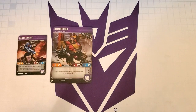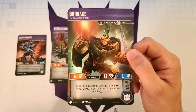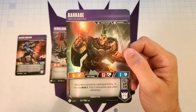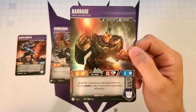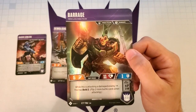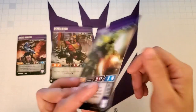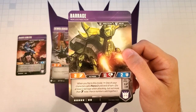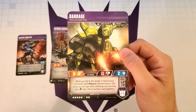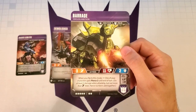The next character is very similar in the way he operates with Aimless, and that is Barrage. His bot mode ability says while this is attacking a damaged enemy, this has Bold 2. It's interesting to have a character with bold in a deck that has primarily blue icons, but because of how Aimless works, we're going to be flipping 2 additional cards — meaning at least 4 cards flipped — so Raider Aimless is almost guaranteed to trigger. His alt mode ability says when you flip to this mode, one of your characters gets Pierce 2 until end of turn, which helps us guarantee at least that 2 damage as a blue deck.